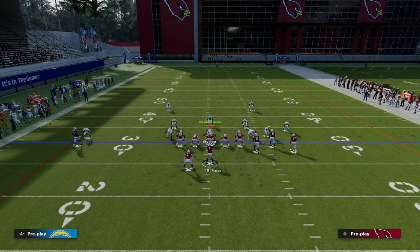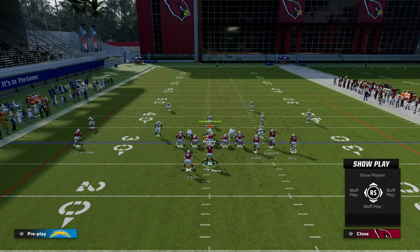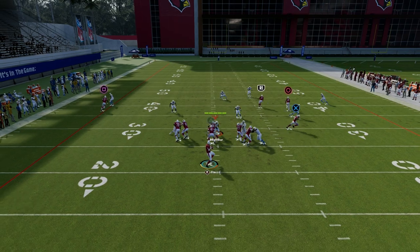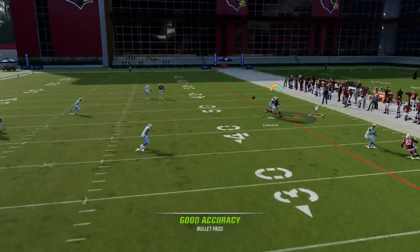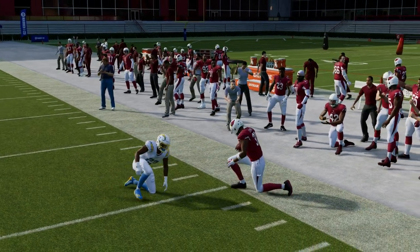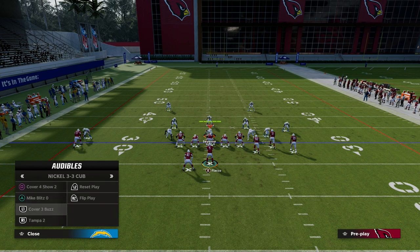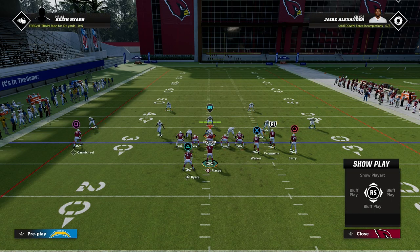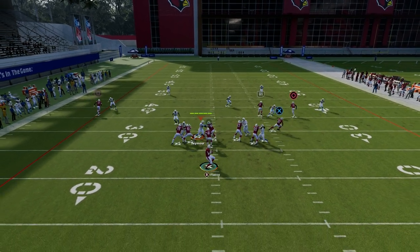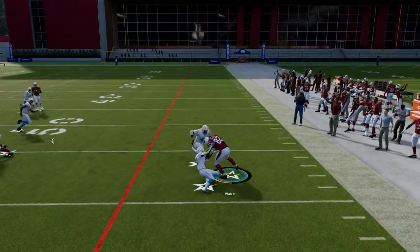Another thing you can do with Flood is Smart Route this out route and make it go exactly 10 yards. You'll notice when you Smart Route this out route, it still gets that really nice sharp cut, and it's really difficult for the defense to sit on this. Really, the only zone that's going to play this is either a true curl flat zone or a Tampa 2. But let's say they do run Tampa 2 — they're getting high load in the flat, we see they drop off that tight end, and I can throw it.